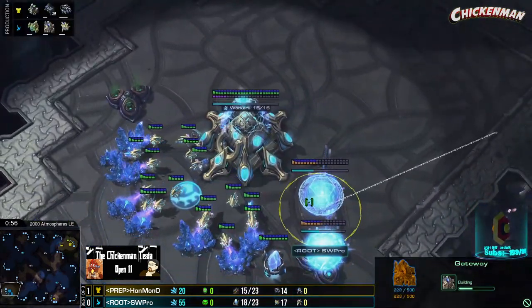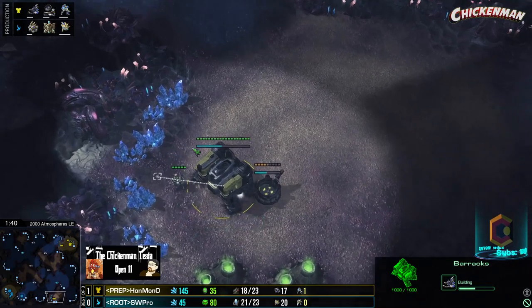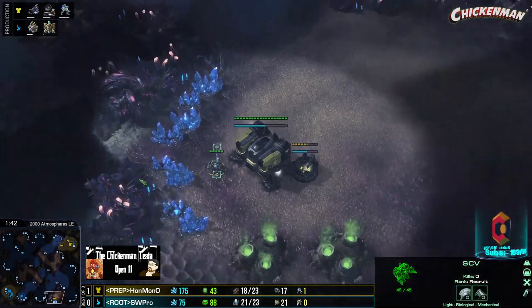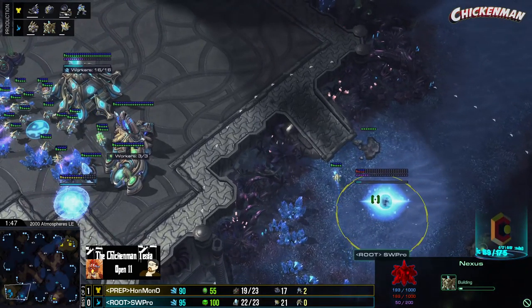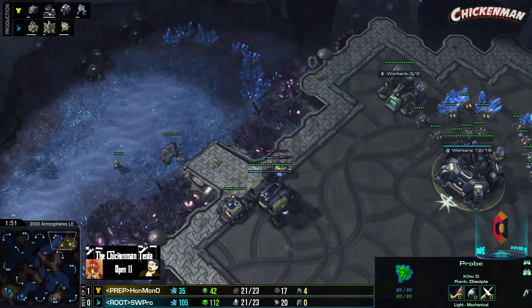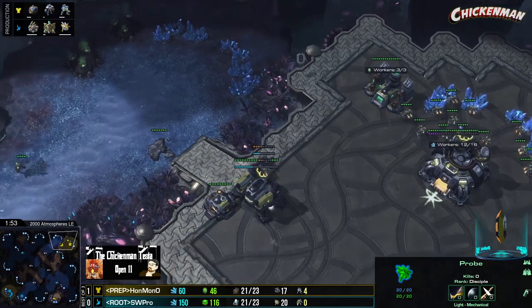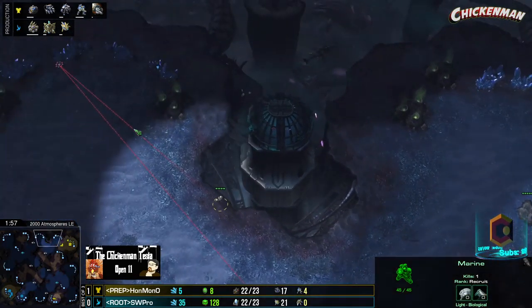But everything looks so normal here for SW Pro. That's the scary thing about this build — you're like, oh yeah, is the racks back at home? Is an orbital on the way? Meanwhile, out on the map, there's a tech lab coming up, and things can get kind of spicy. SW Pro is opening very standard: Cybercore goes down, Nexus goes down. I don't know if he's going to be expecting Marauders to come across the map. And the probe dies to the Marine, so there's no follow-up scout on whether or not there's a CC.